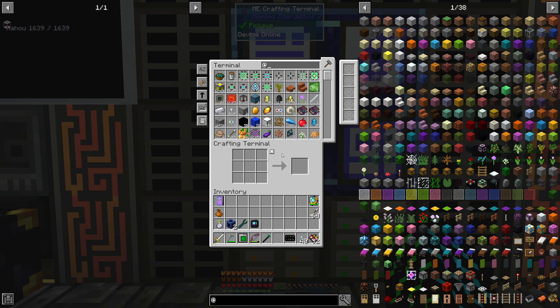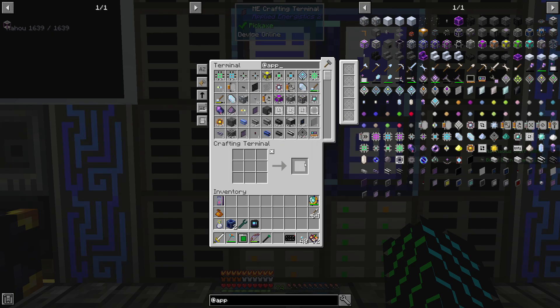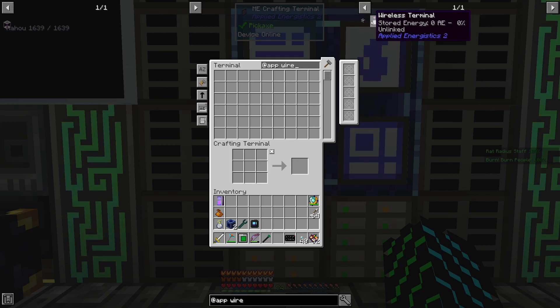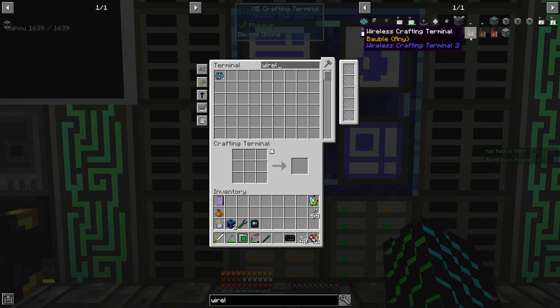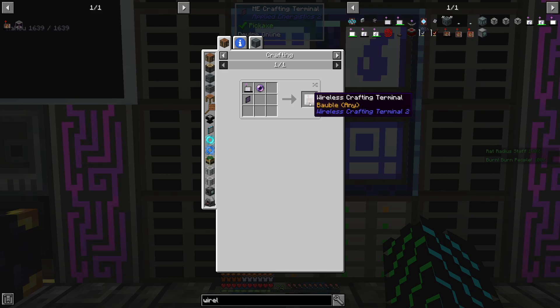Before we start, I do want to get into a wireless crafting terminal, mainly because we're going to be spending a decent amount of time outside and I don't want to have to be running back inside every five minutes. The wireless crafting terminal from Wireless Crafting Terminal Two — I'm not sure if this one is normally added on by something like Advanced Energistics or the mod that normally goes along with Applied Energistics.